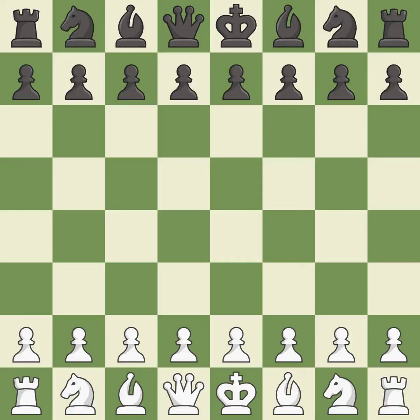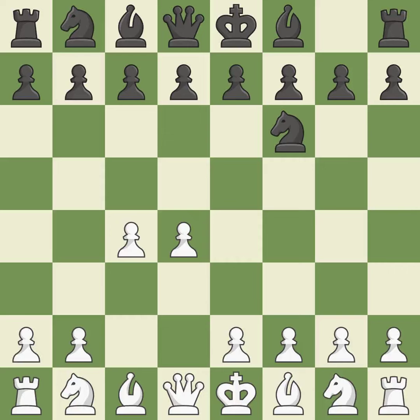Opening with the queen's pawn. The Indian game begins by controlling the important e4 square with the knight rather than a pawn. By taking control of the crucial d5 square and creating a space on which the knight can move to c3 without obstructing the c-pawn.